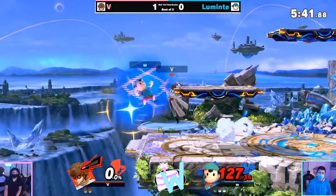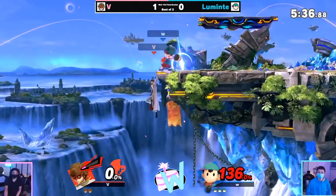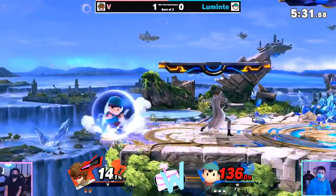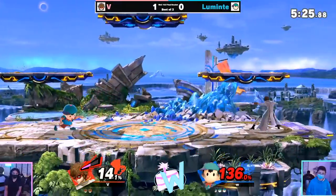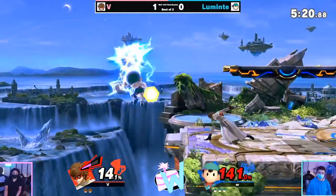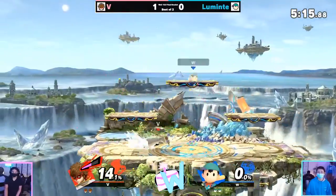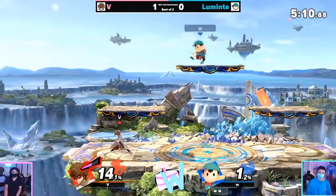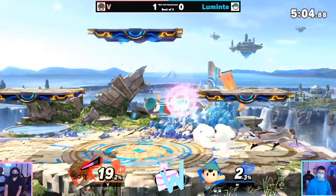Luminite — I asked him earlier — I love that tag, never gets old. Terrifying BK Thunder, but trying to see more wave bouncing from Luminite too, maybe he just needs to continue warming up to throw out that option. Oh no — that's unfortunate. I mean, if you play Ness, in the back of your head you're ready to sacrifice one to the SD gods. It's worth it though — you get to play Ness a bit longer here.